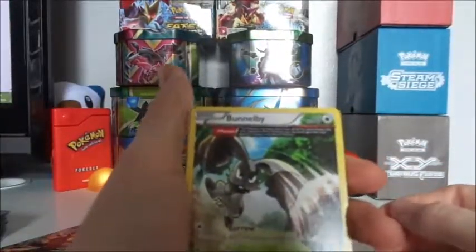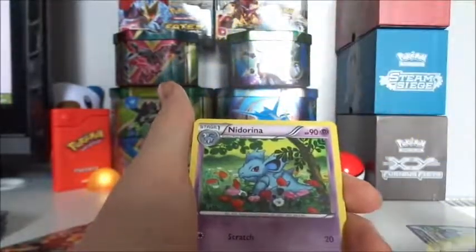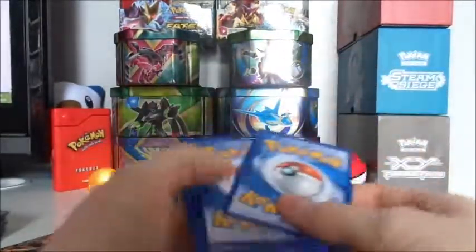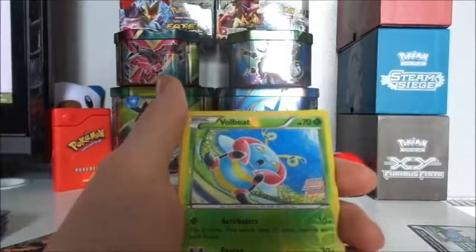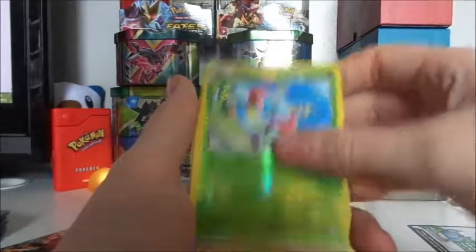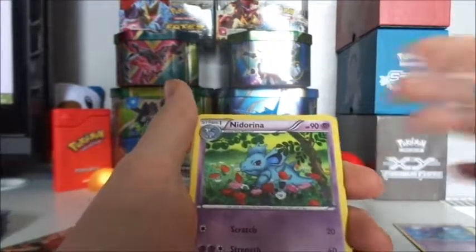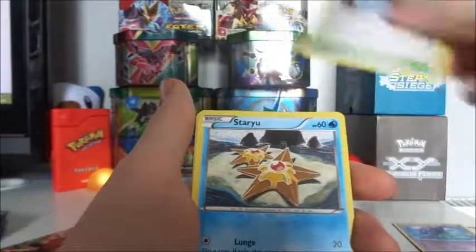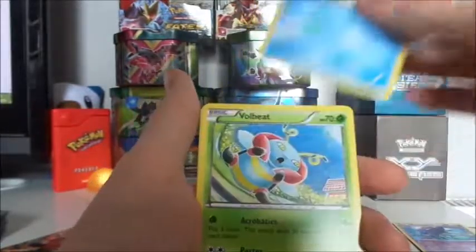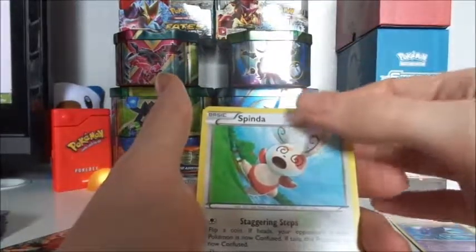Straight off the bat we've got ourselves an Ancient Trait Bunnelby. So, Mudkip, a Reverse Hollow Volbeat and a Tentacruel — it's a Poison one or Psychic. So Nidorina, Silent Lab, Staryu, another Volbeat, Nosepass and Spinda.